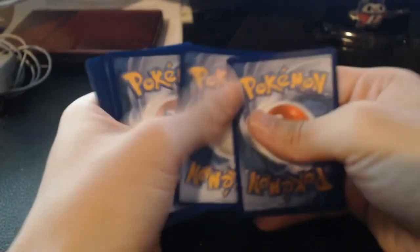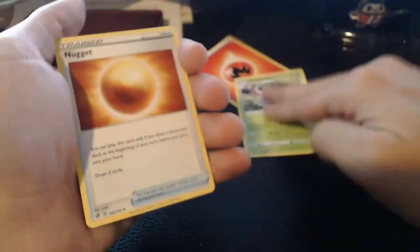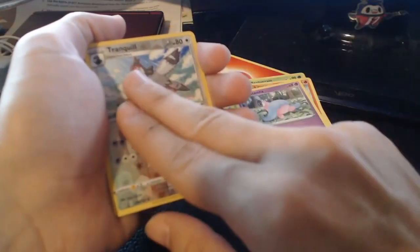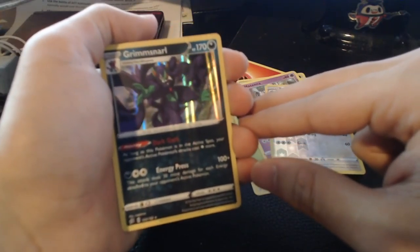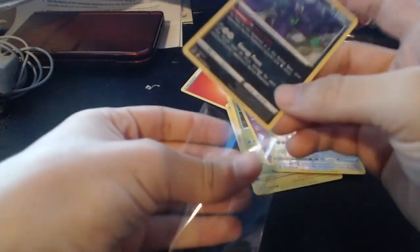Next pack — Fire Energy on the back, hopefully that's a good sign. Start us off with Masquerain again, Nugget, Tranquill, Litwick, Shinx, Rolycoly, Applin, Hatenna, Tranquill for the reverse. And on the end — Holo Grimmsnarl! Is that the second one? Wait — was there or was there not a Grimmsnarl that was non-holographic? Or am I insane? Whatever, a Holo is a Holo, and I will take my Holo victory.